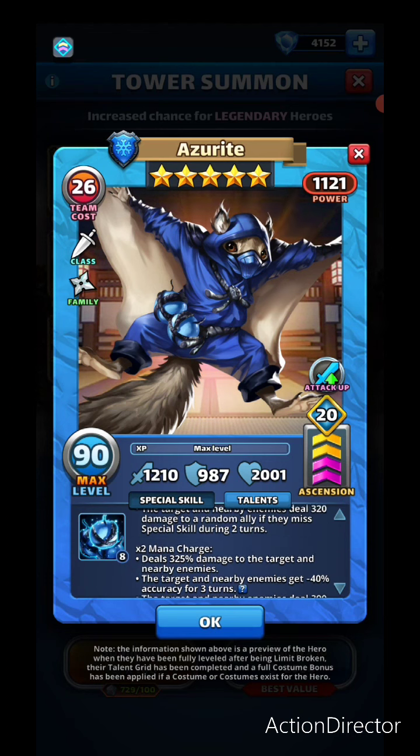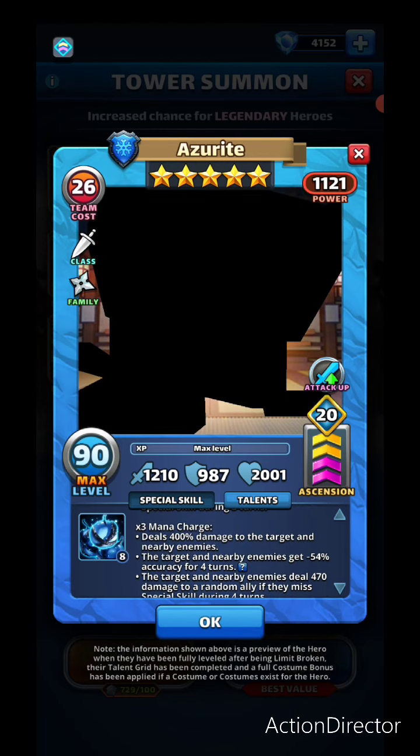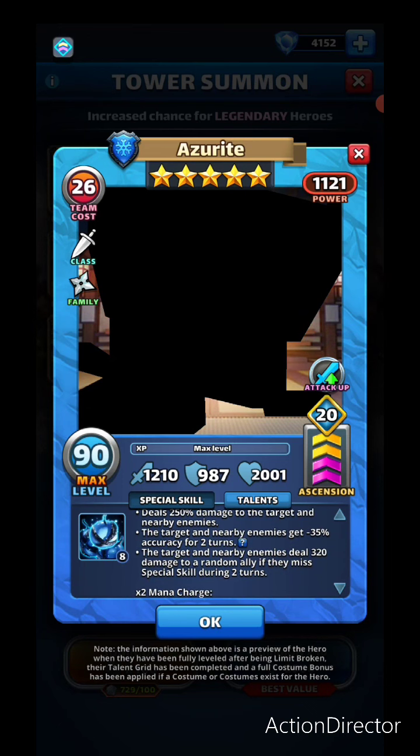The second charge has higher hit damage, higher accuracy miss, and higher damage dealt to a random ally if they miss special skills during three turns. The third charge at slow speed deals 400 damage to the target and nearby enemies, negative 54 accuracy for four turns, and 470 damage to a random ally if they miss over four turns.